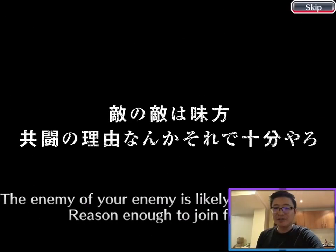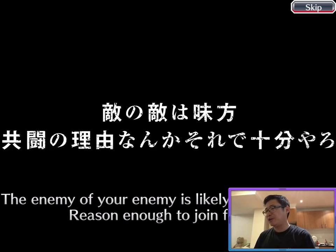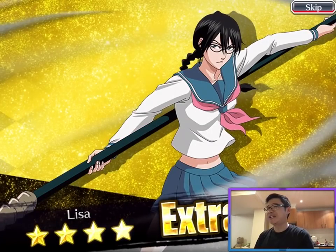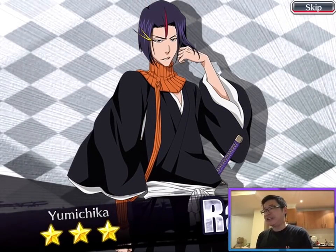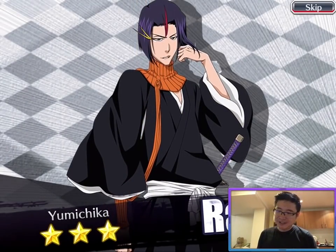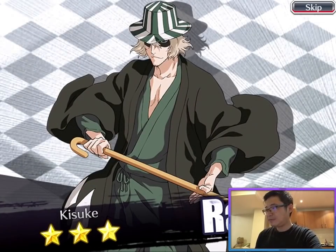It takes me so long to get this Ichigo! This is actually the last Ichigo I didn't have in this game — I now have all the Ichigos, including the latest premium banner Ichigo. Since I've spent so many orbs — about 800 orbs — can I have two in one? Can I have New Year Mayuri or New Year Rukia please?